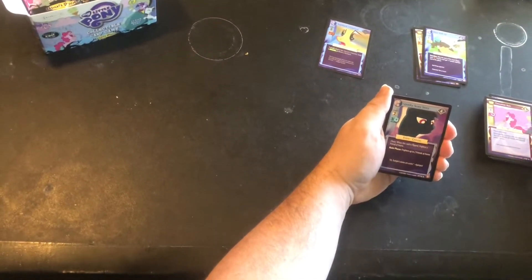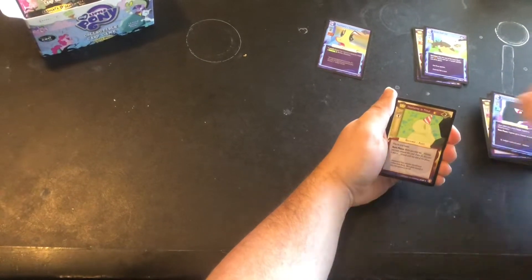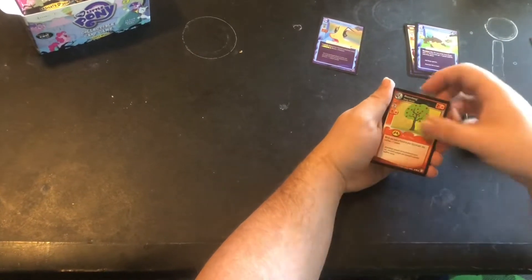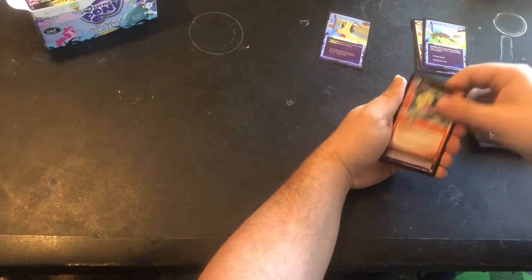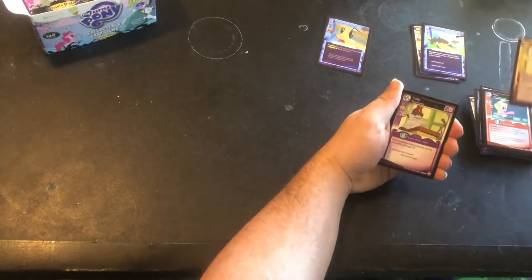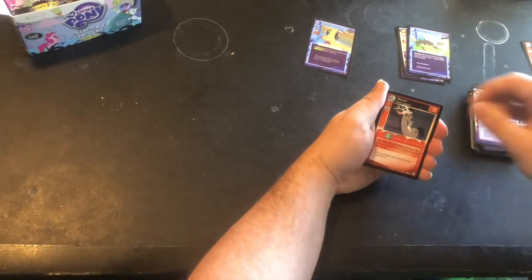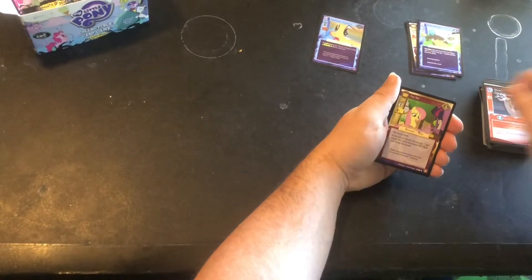New pack, three from the back. We've got Photo Op, Chocolate Rain, Spooky Scary Story, Madame Le Flower, Babysitting Breezies, High Speed Chase, Bloomberg, Daisy, Bee Suit, Truffle, Rocky, another Discord. And our rare is T-Set.